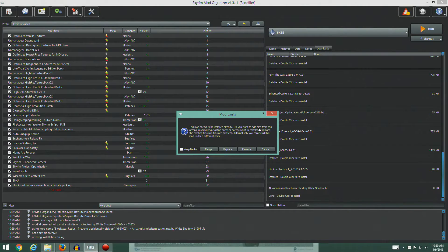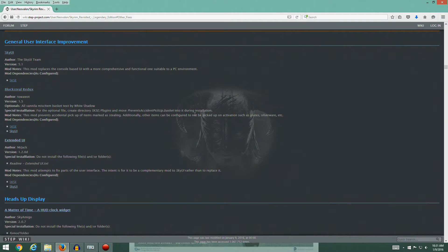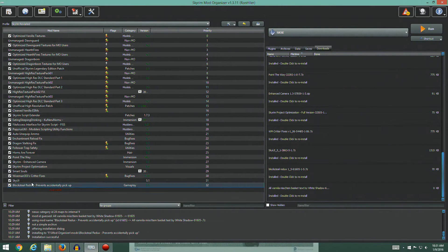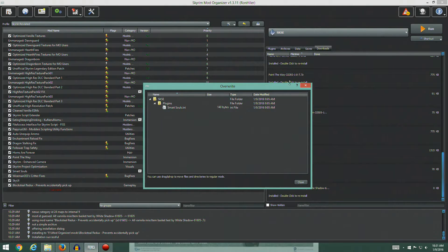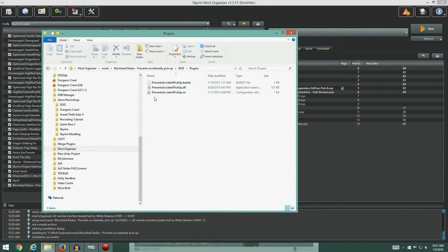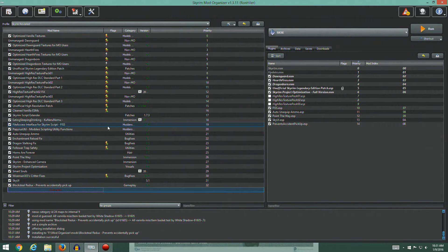This mod seems to already be installed — it's asking if we want to merge. We'll say OK and merge since all we're doing is placing it into the existing mod. The Prevent Accidental Pickup ESP has been merged in — let's take a look. Under SKSE/plugins there's the DLL. Looks good — I think we're okay. That's hopefully what he meant for us to do.